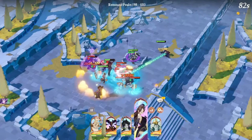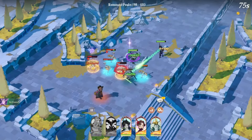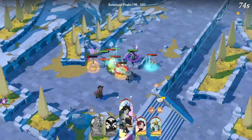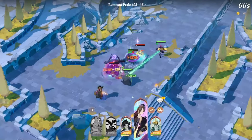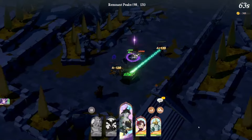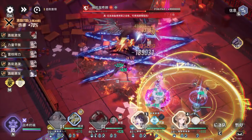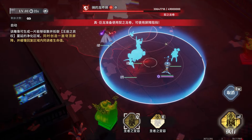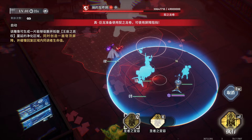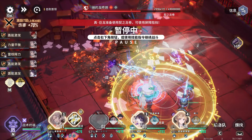Usually when it comes to gacha games with real-time combat systems, you'd expect things to be pretty automatic — you drop your character in and they handle everything as long as their stats are high enough. But Ash Echoes is different. Around 95% of the game's content can easily be cleared on auto when you have a good lineup, but that last 5% is where things get interesting and manual control becomes crucial.